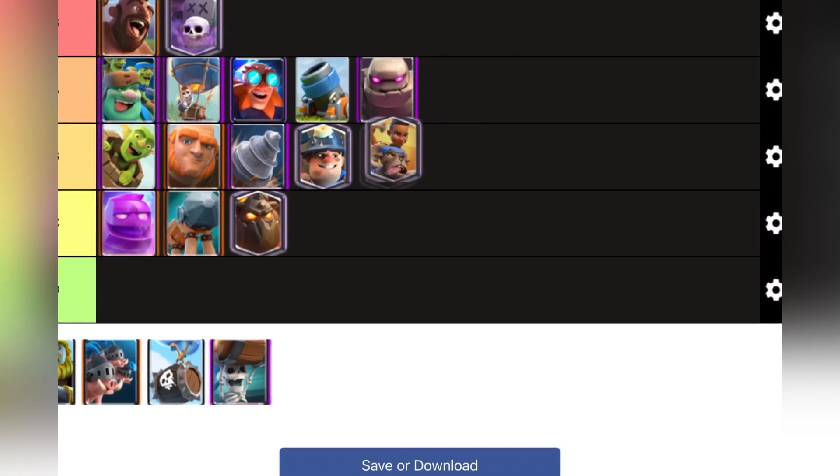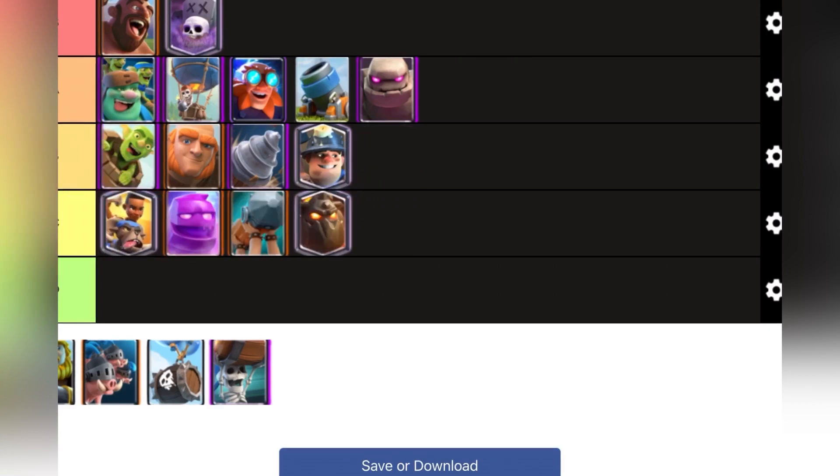Ram Rider — I used to think Ram Rider was really good but now with the nerf it's not that great. I'll put it at maybe top of C tier because Ram Rider can easily be shut down and can't do much damage to the tower even if left undefended. Ram Rider is fine but it's not great.